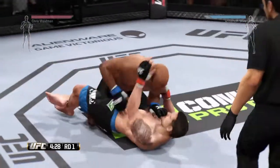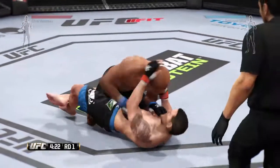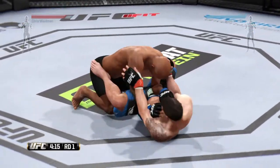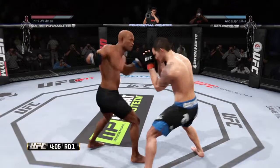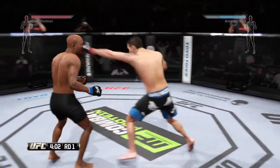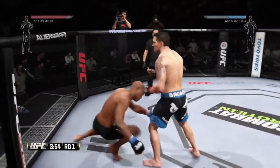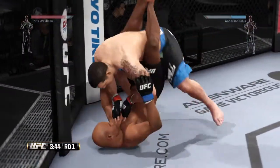My plan here is surprisingly to keep the fight standing. Anderson Silva is a tough guy to submit in this game — if I go to the ground I'm probably going to get caught in a submission. For this fight my plan is just to try to knock out Anderson Silva, maybe reenact the first fight between these two.